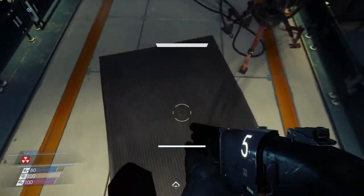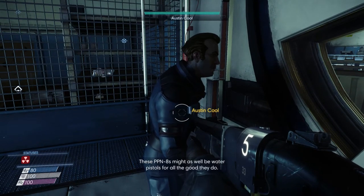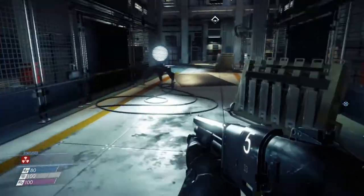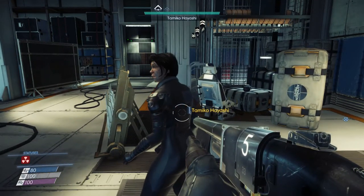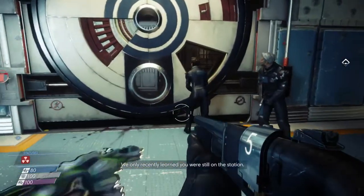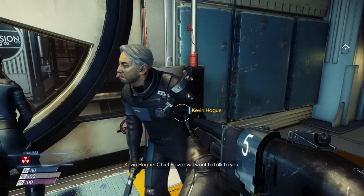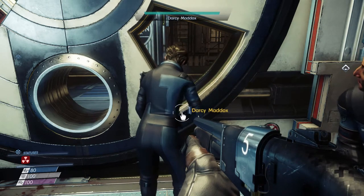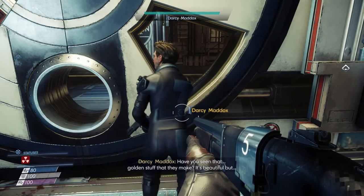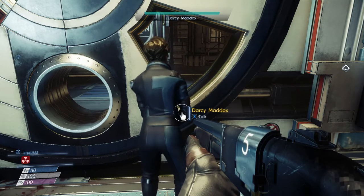There are a number of individuals here. Austin Cool is crew member 187. Tomiko Hayashi is crew member 188 — Captain Elazar will want to speak to you, we only recently learned you are still on the station. Kevin Haig is crew member 189. Darcy Maddox asks: 'Have you seen that golden stuff they make? It's beautiful but fills me with dread.' She'll be crew member 190. Heading upstairs, there are some more folks.